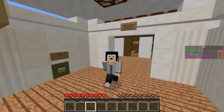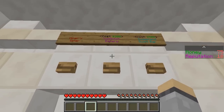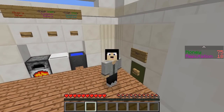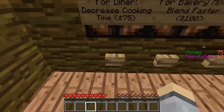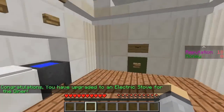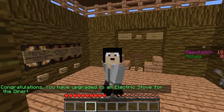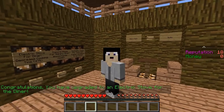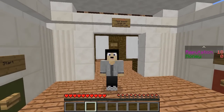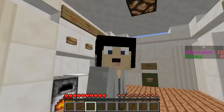I'm done with this. I'm selling the restaurant to Top Notch Bakery. Jeff, quick - Lefty, cut, go. Wait, what can I buy? Ooh, I can buy that. Congratulations, you have upgraded to an electric stove for the diner. You know what, that's where we're going to end it. Thank you so much guys - we did buy an upgrade, so that's what counts. My name is Gizzy. Subscribe if you're new to my channel, and leave a like if you did enjoy this video. I'll see you all in the next video, and until then - peace out, goodbye!